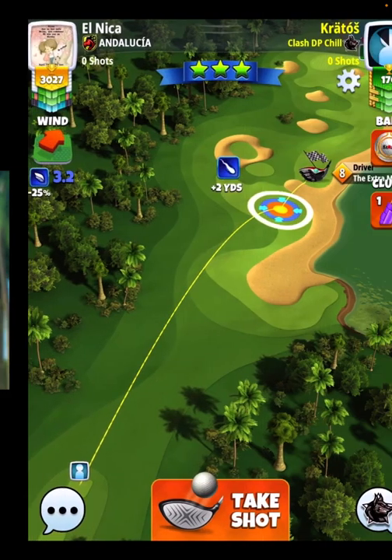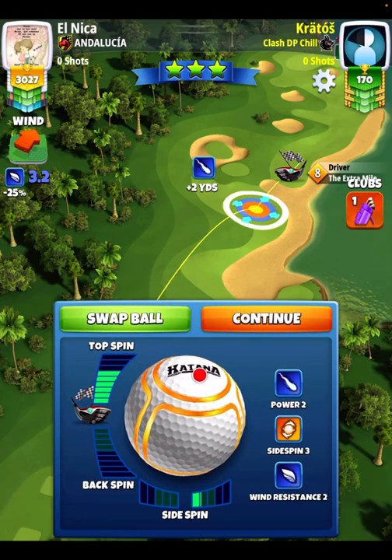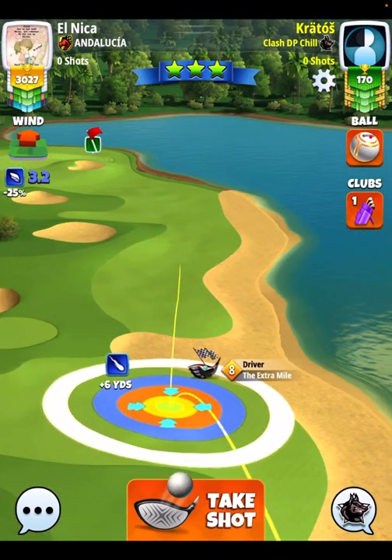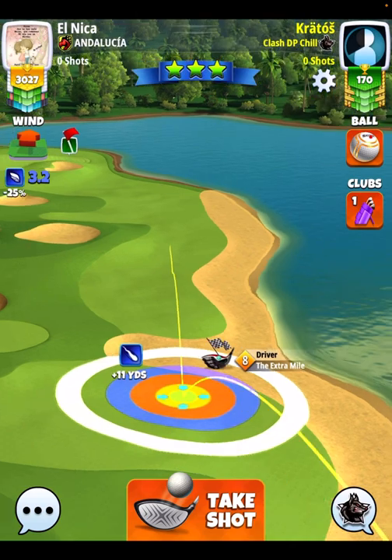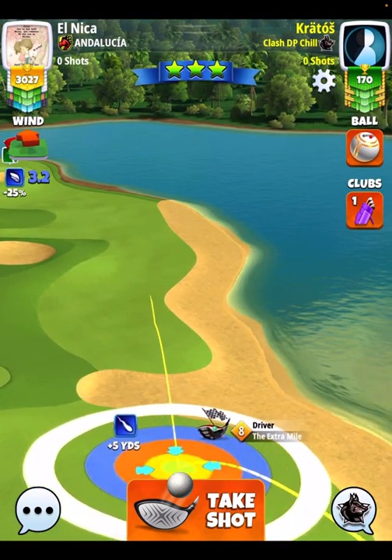The first way is what I would suggest, as it's a qualifying round so we don't need to spend up on a ball. If you want to go for the bomb, I'll show it to you next. Six top, two bars of sidespin to the right. We're putting our extra mile at max with our red ring right there up by the sand line.